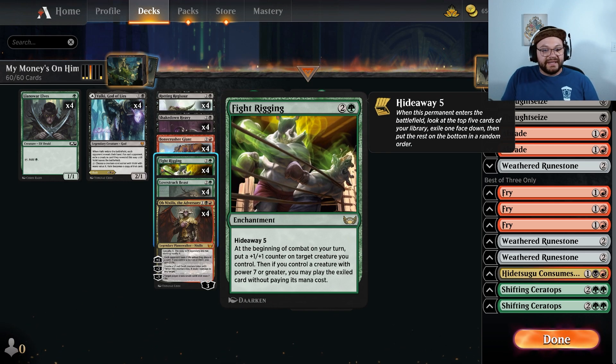This is a 3-mana enchantment with Hideaway 5, which says you look at the top 5 cards of your library, exile one of them face down, and the rest go on the bottom in a random order. At the beginning of combat on your turn, put a +1/+1 counter on target creature you control. Then if you control a creature with power 7 or greater, you may play the exiled card without paying its mana cost.